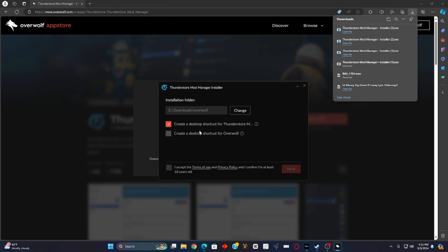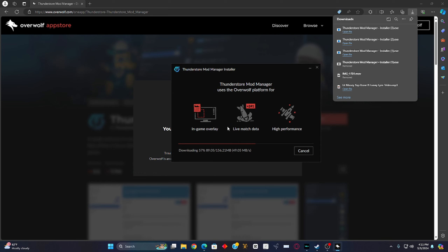Once you have set your installation folder, you're going to have two buttons at the bottom. You'll see one that says 'Create a desktop shortcut for Thunderstore Mod Manager' — go ahead and do that, skip the other one. Then where it says 'I accept the terms of use and I confirm I'm at least 18 years old,' click the checkmark and click 'Next.' Now it's going to download.